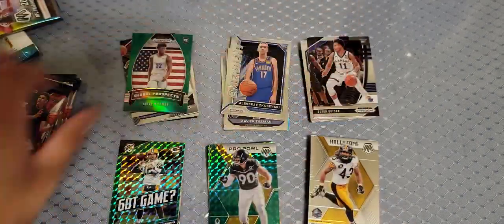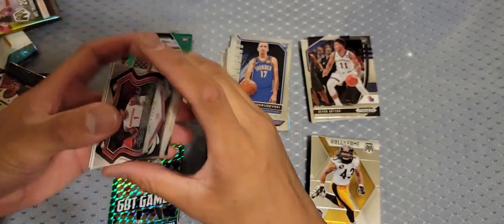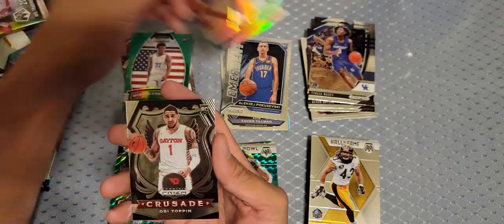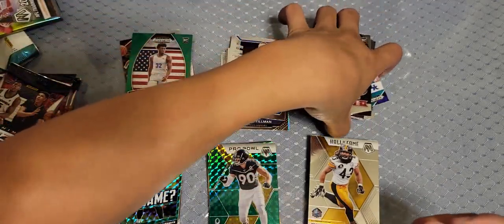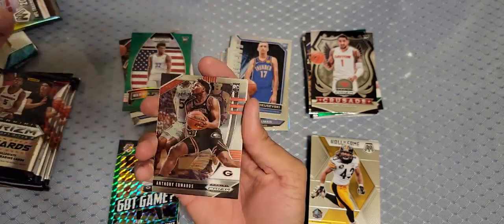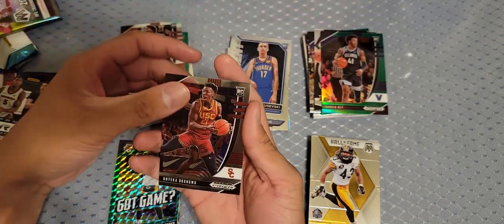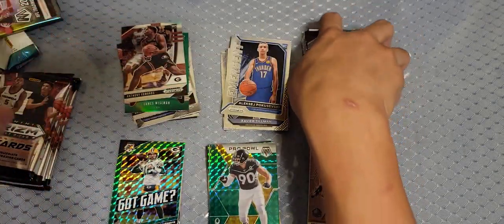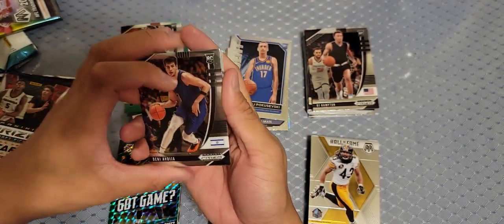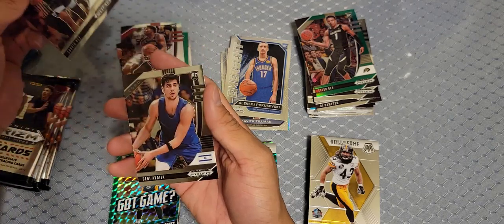James Wiseman green. Devon Dotson and Zeke. This is a longer video than I was expecting — I was hoping to pull some fire. We got a cool Anthony Edwards though. Tyrese Maxey, another Tyrese Maxey, Opi Toppin. Another Anthony Edwards! Kadeem Barry green, Onyeka Okongwu, RJ Hampton. Where are you LaMelo? Deni Avdija — he's actually a pretty good player. Tyler Bey, Kadeem Barry again, and another Deni — what the heck.